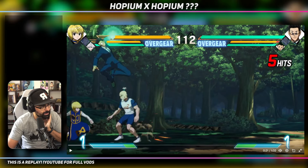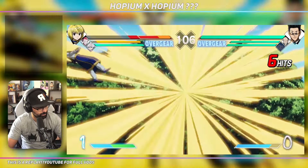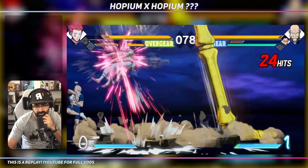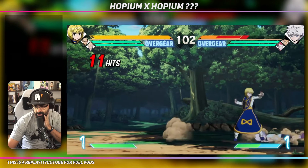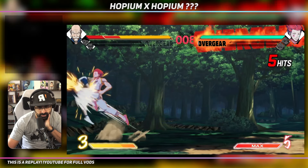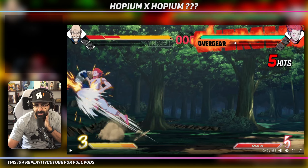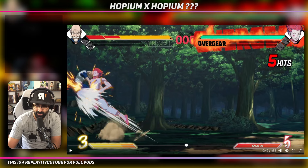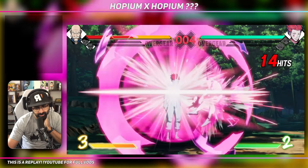I see combos, let's go. Air combos, OTGs. Hold up - he was in... this is some Guilty Gear Strive design. That's okay, that's a placeholder, I'm not writing it off. Five bars - so five bars is the max you get. He is currently in over gear, I have no idea what this does. You can see the bungee gum.